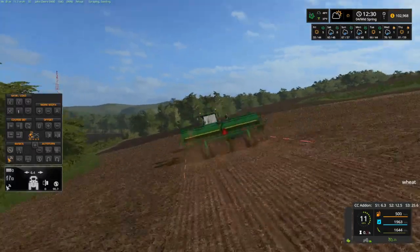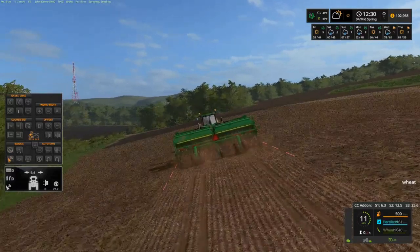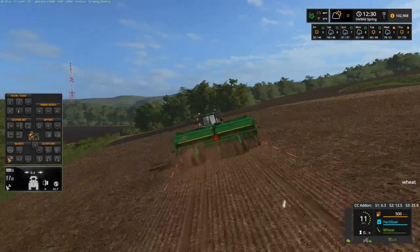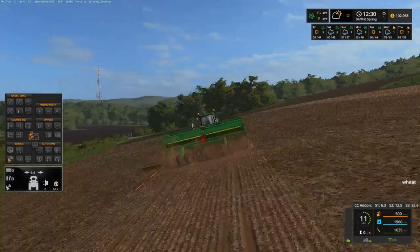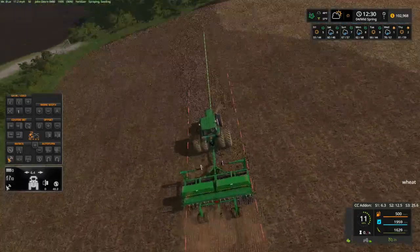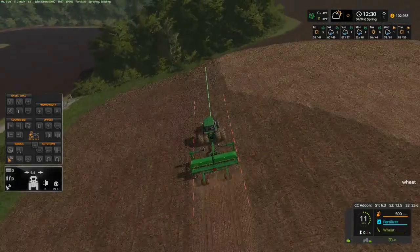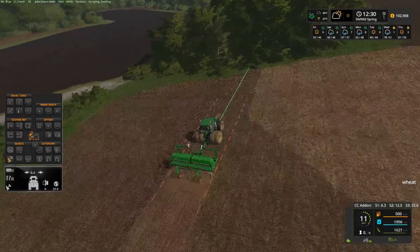Looking good - would be better with the ridge markers. I like it because it does leave double tracks on the back, that's neat. It'd be nice if those tracks would stay there, like your combine tracks - they would stay there too.